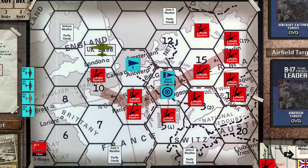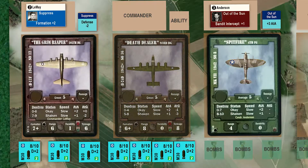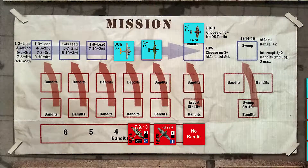Our groups take off and form up over England. For the event card, we draw Bomb Jettison — one of our bombers will have to jettison a bomb, and we'll choose the 93rd group for this unlucky draw. Our groups cross the French coast, and three German squadrons rise to meet us. We draw a No Bandit, an FW-190, and a BF-110.